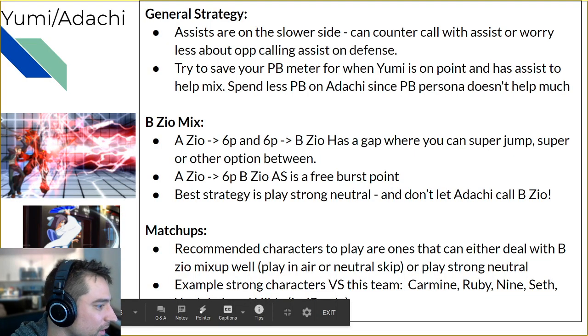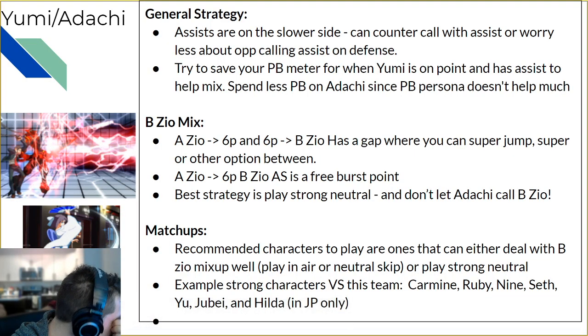Now let's talk about Adachi-Yumi as a team. Not too much new here, because once you deal with the individual characters, that covers a lot of it. Their assists are on the slower side, so you can take advantage of that. Adachi's 6P is pretty slow, Yumi's 6P is pretty slow, so you can throw your own assists out more freely. I recommend saving your push block meter for when Yumi's on screen, since that's usually when the mixup actually happens.